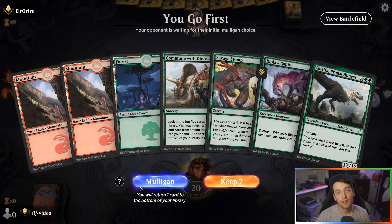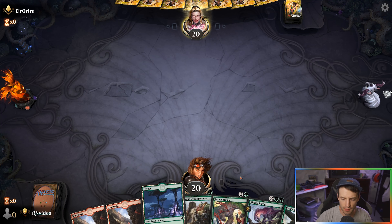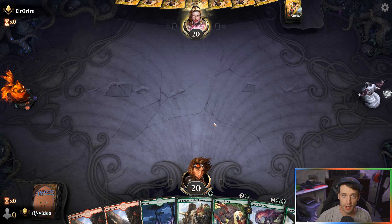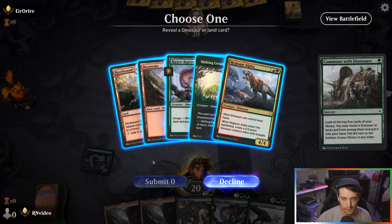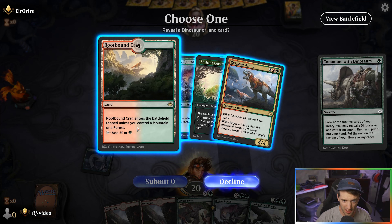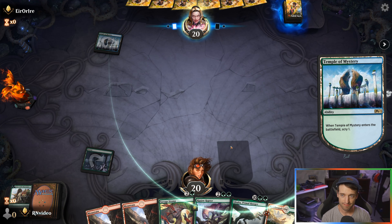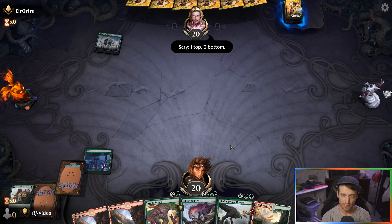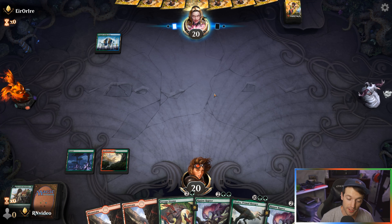Game four — we go first and we have Commune with Dinosaurs in hand. I'm going to keep this and hopefully Commune into something good, like a Marauding Raptor. Let's see what we get. We actually want the Rootbound Crag for a second green source. Not an ideal start, up against Simic — something annoying for sure.